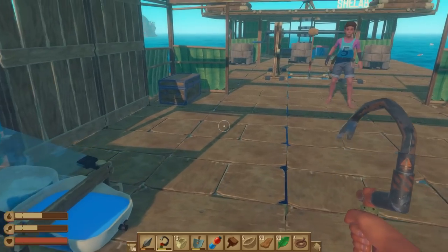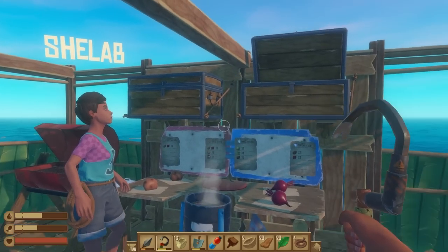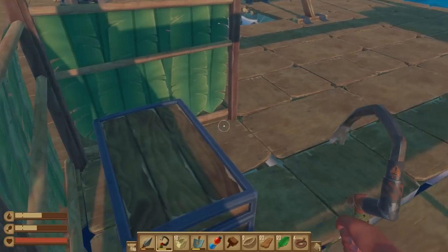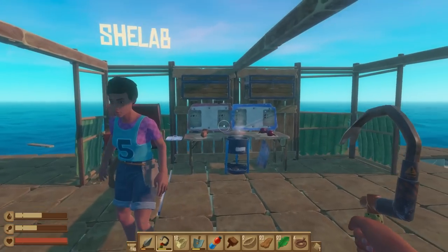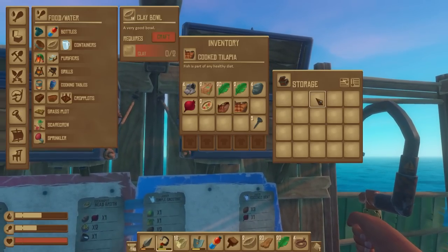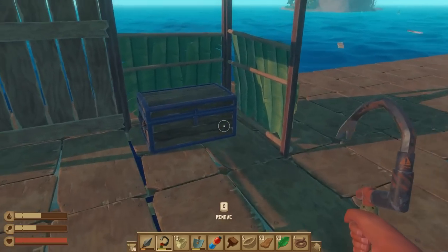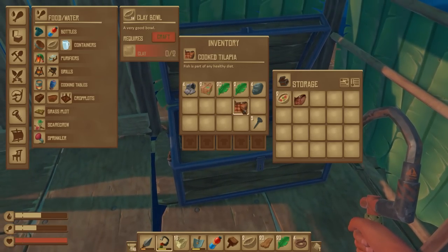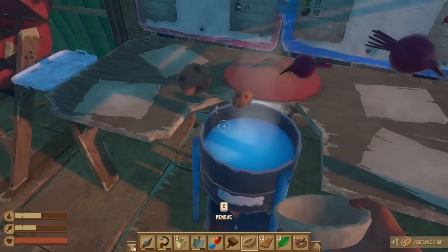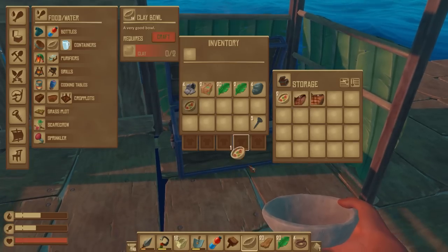I'll put some chests down — you can move these if you want. Fish, ingredients, and cooked food. I think we could probably have this chest for the cooked food simply because there's plenty of room. We're gonna have a lot more ingredients than cooked food, so we can easily stack those up, especially fish as well.